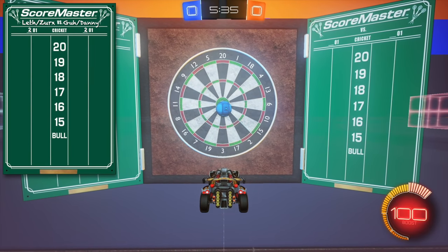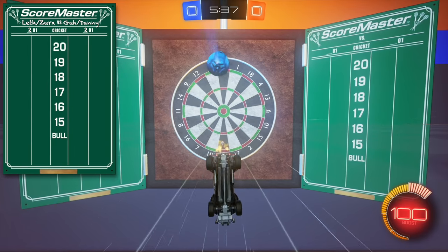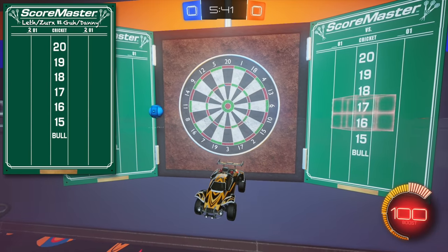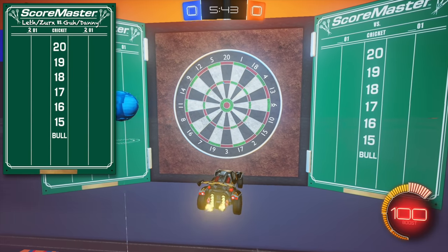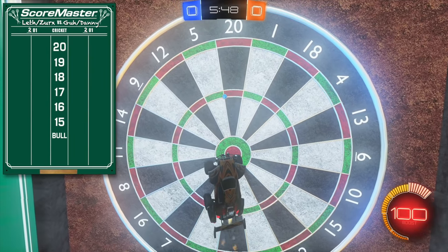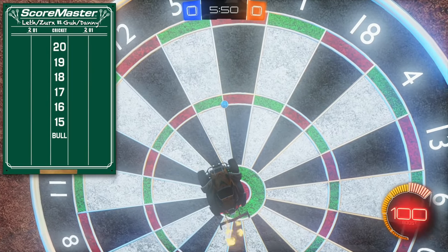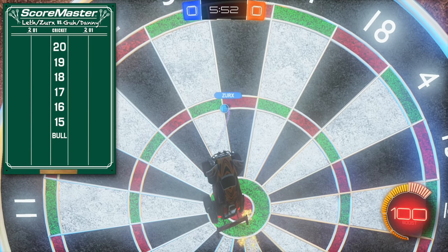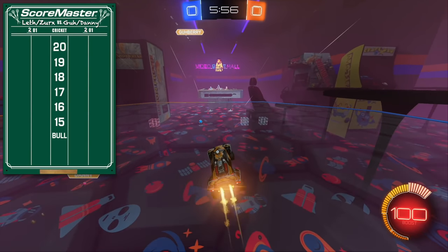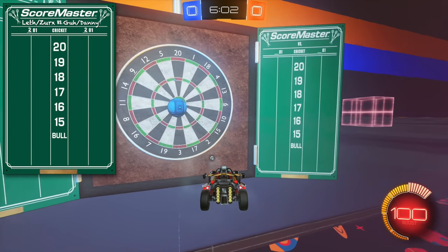Which side is low? Blue's the left one. First shot — oh! Wait, what is that? We got to see what the score is. Review the play. It's actually a triple 20! Oh my God. It's mostly in the 20. So that's a good start. Wow, I got a triple 20 on the first shot. That's not too bad.